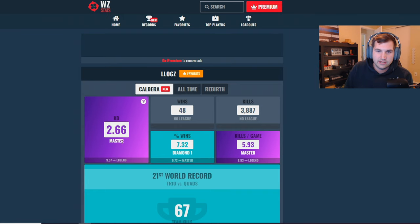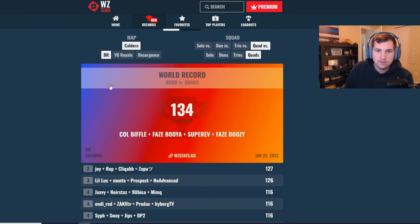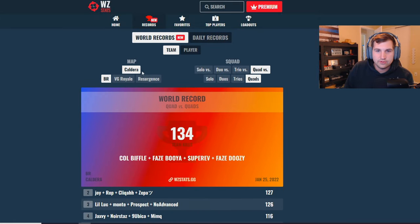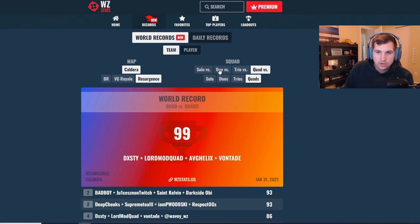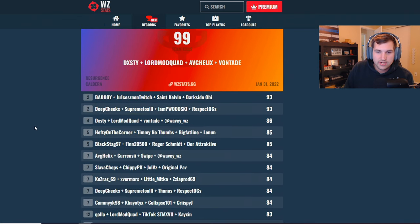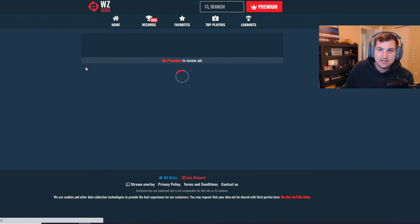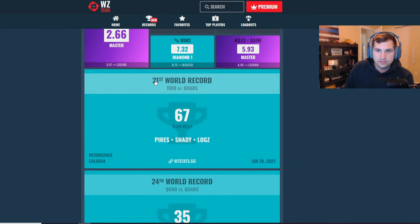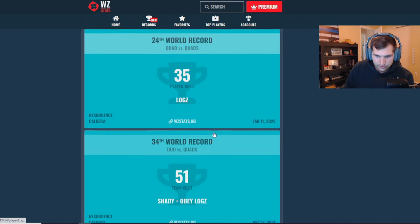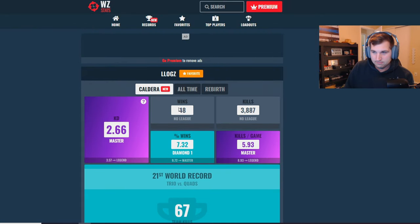On Warzone Stats you can actually switch between Caldera to show my Caldera KD, all-time, and then Rebirth — so you have a lot more options with Warzone Stats. You even have the Records section where you can look up all the records for Caldera Battle Royale, Vanguard Royale, Resurgence, Solo, Duo, Trio, Quads — you can look up all these records, and it's actually really cool.